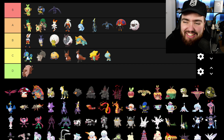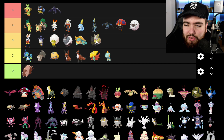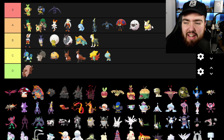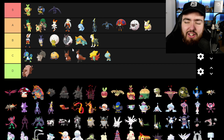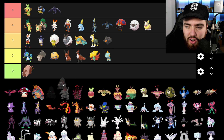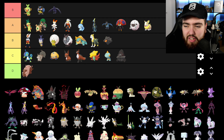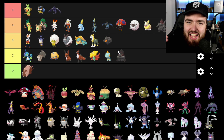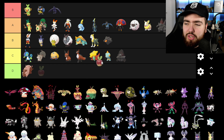Yamper — I know Laura hates Yamper for some reason, but I'm going to put Yamper into A and Boltund into B, because Yamper is just such a stupid, dorky, derpy Pokemon that it's just great. Rolycoly is going into B. Carkol is going into C — I don't love the middle one. And Coalossal is going into A because I'm actually using it right now to shiny hunt — I'm using it to breed eggs because of its Flame Body ability. I didn't love it when I first saw it, but because it had Flame Body I ended up using it and now I'm a fan.